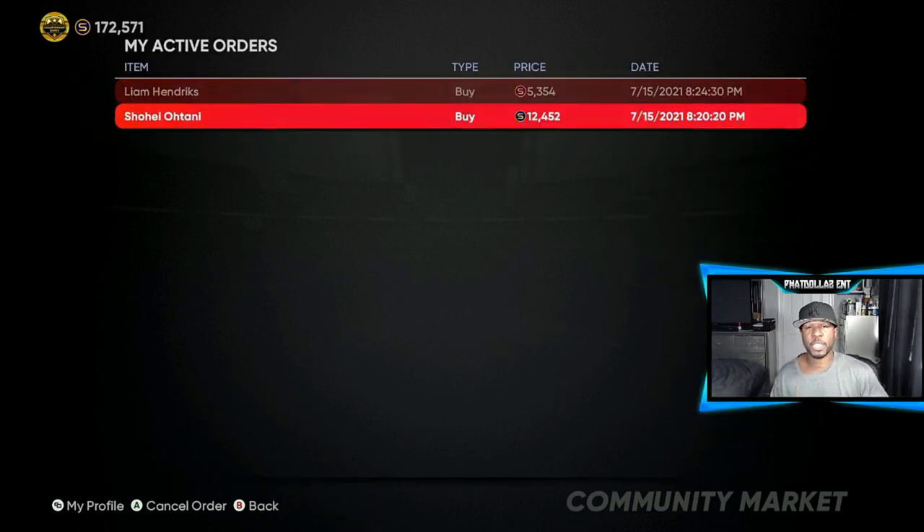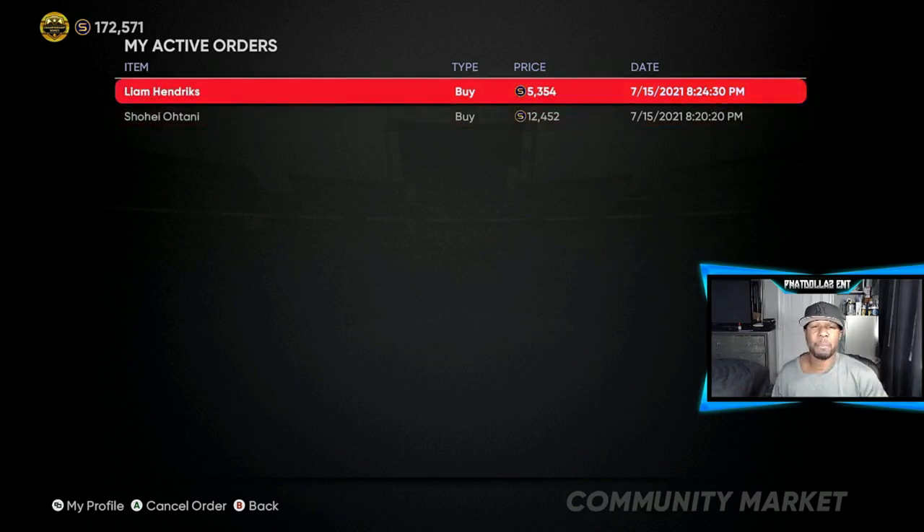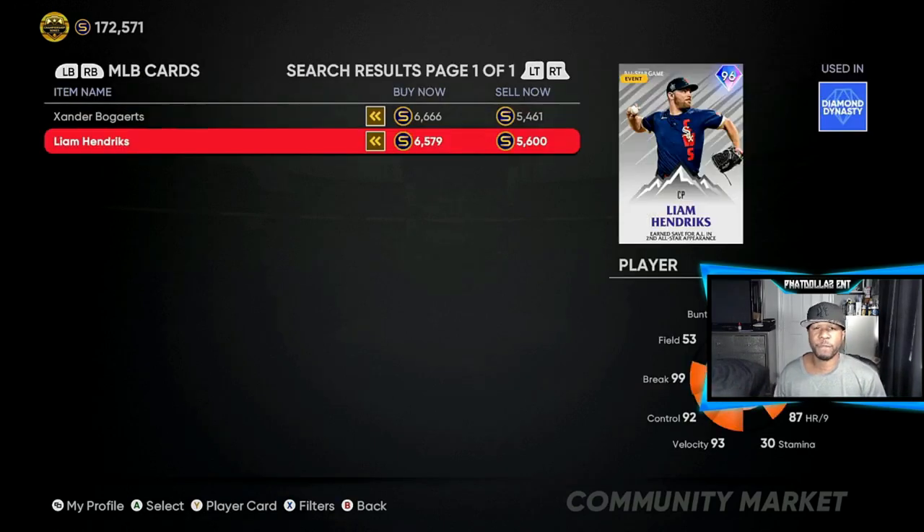If you look at my active orders you can see I'm still trying to buy another Otani at 12,452. If you can get Otani for 12,452, 12,600, or 12,700, you have a chance to make almost a thousand stub profit on every single flip.